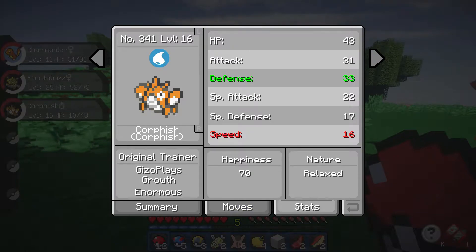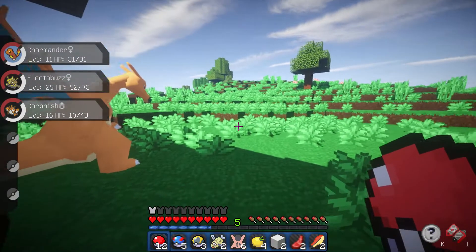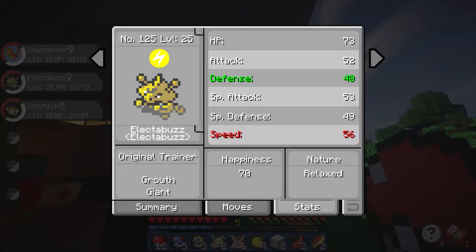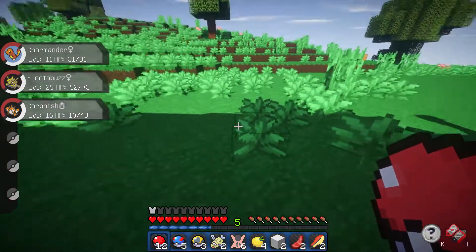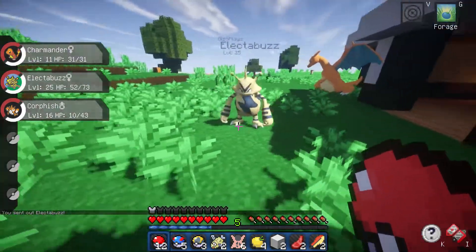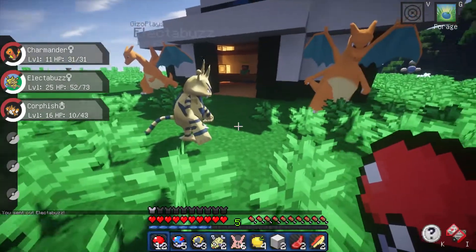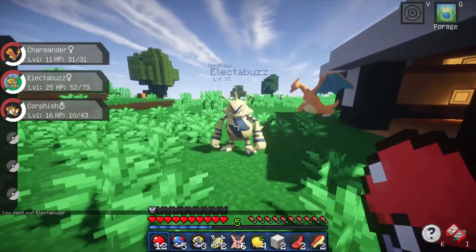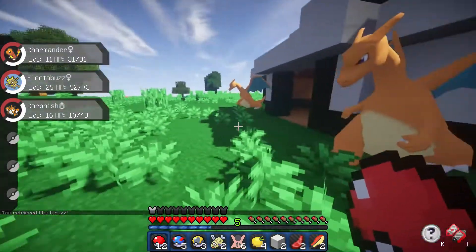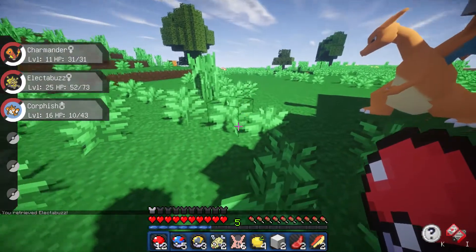Our Corphish's nature is Relaxed - his defense has increased but his speed has decreased. His growth is enormous, just like I thought. And Electabuzz's nature is also Relaxed, same as Corphish. His defense has increased and his speed has decreased, and his growth is Giant. Let's go and throw Electabuzz on the ground and see how he looks - the model is just amazing, they really did a great job with him.